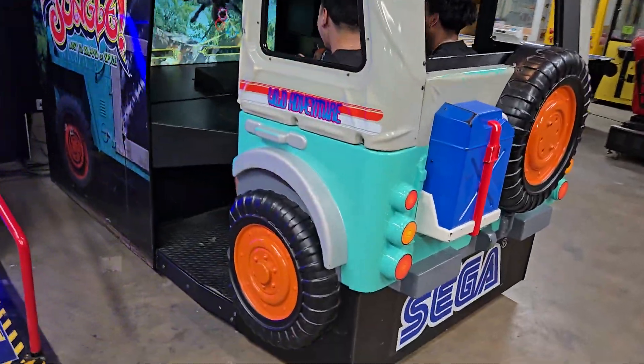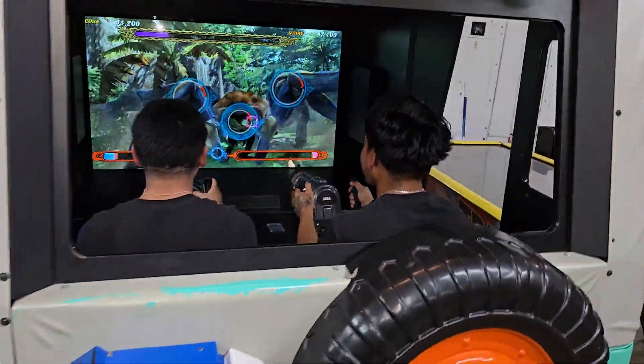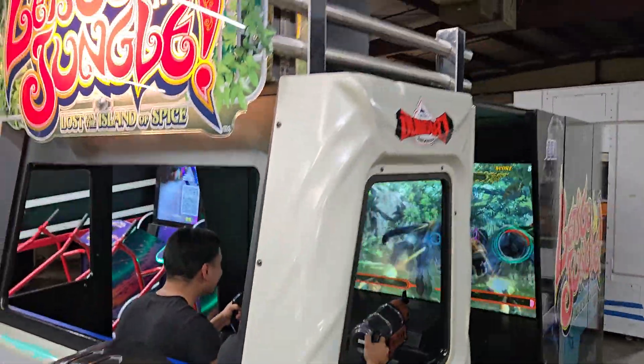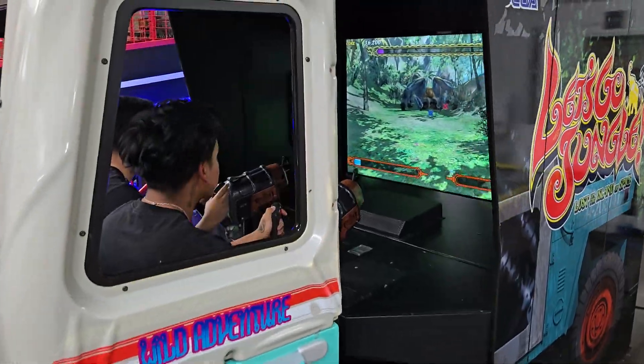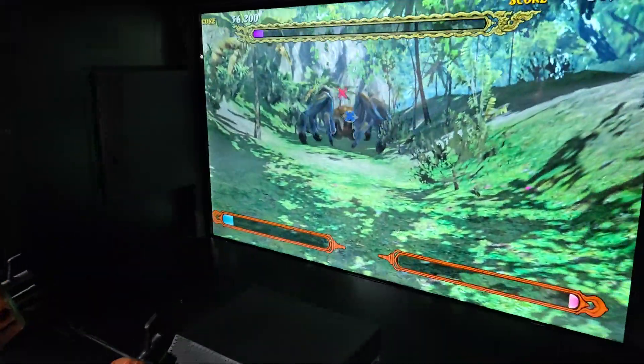Let's Go Jungle by Sega — cool environmental game. It looks like you have a Jeep inside your arcade. Put this in your bar, your man cave, bowling alley, skating rink. This came from an FEC straight from their floor straight to you.